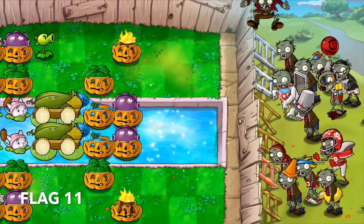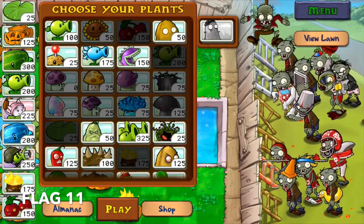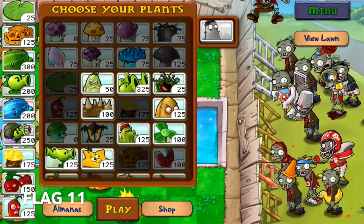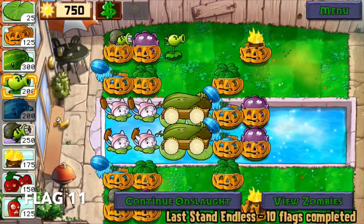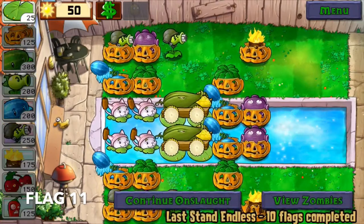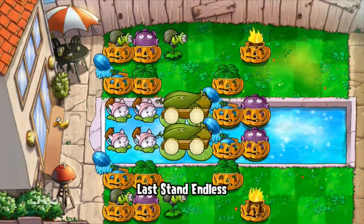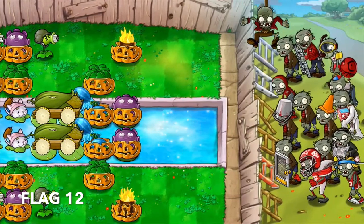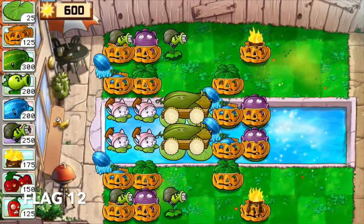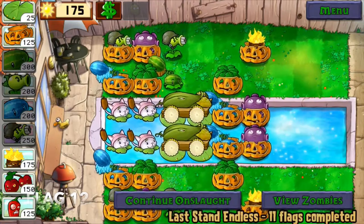Welcome to phase 2 where we focus on filling in the gaps in our defenses. At this point, we say goodbye to the cattail — not sure why I didn't do that earlier — and replace it with the jalapeno. You don't have to use these insta-kills if you don't have to, but I'm taking them anyway just in case something bad happens while the cob cannons are recharging. Around flag 12, do an inspection and replace any defective pumpkins — make this a priority or else you might lose your umbrella leaf. After which, fill in the gaps with your remaining sun.